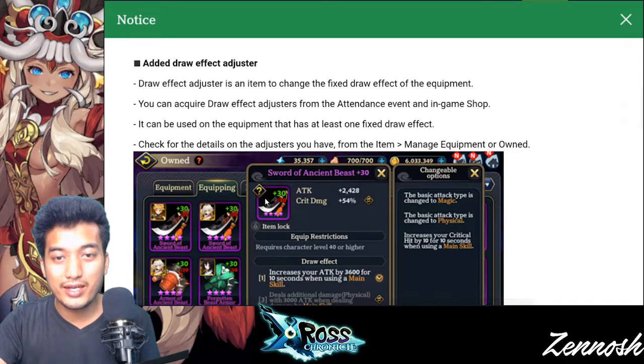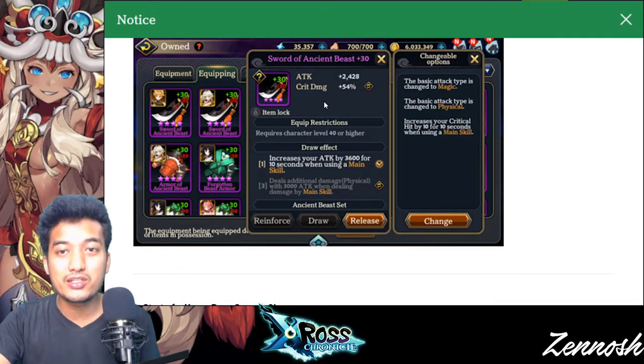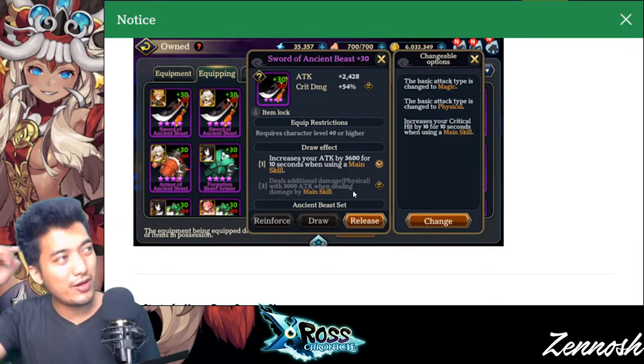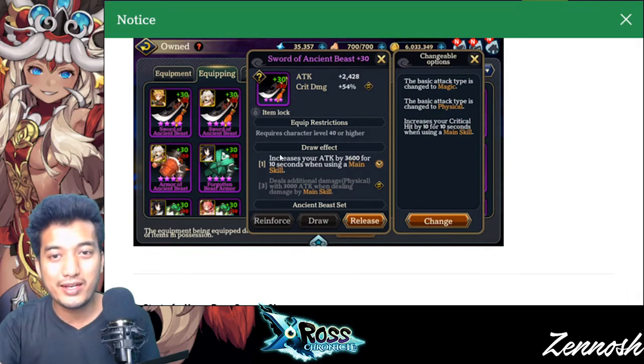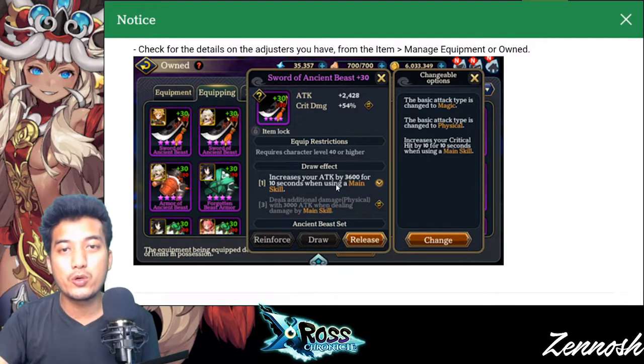Add a draw effect adjuster — this one is super duper cool because before, you could only adjust the substat. But right now, you can even exchange, or redraw, or reset this draw effect as well, which is super duper cool.